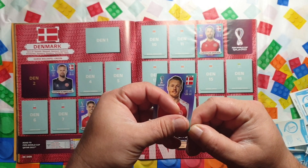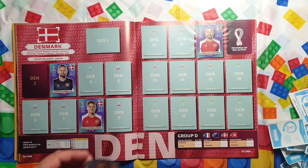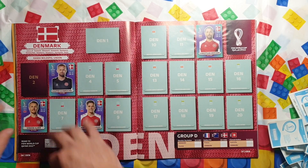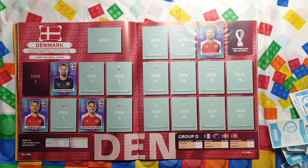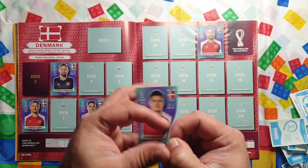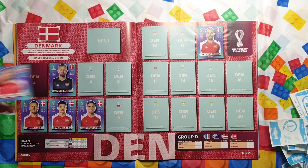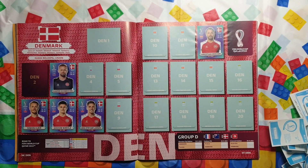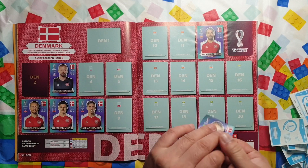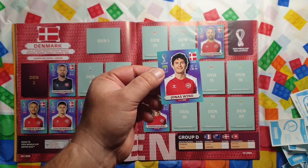Denmark: Simon Kjaer at number 6. In this case the sticker is slightly smaller than the frame it's meant to go in. Joakim Maehle — or Male — not sure. Number 12: Christian Eriksen — that's a duplicate. Number 17: Kasper Dolberg. Number 20: Jonas Wind.